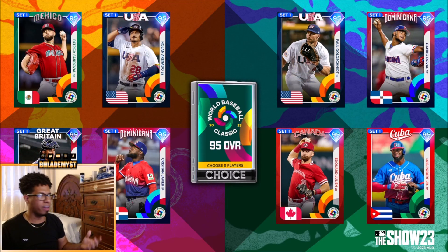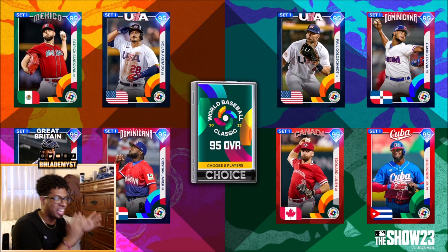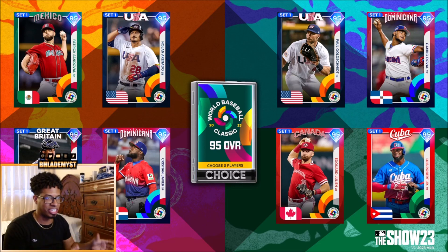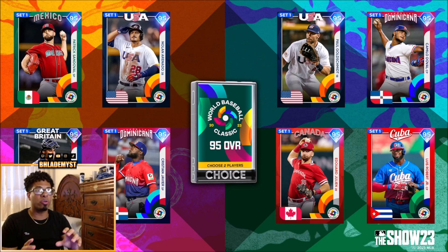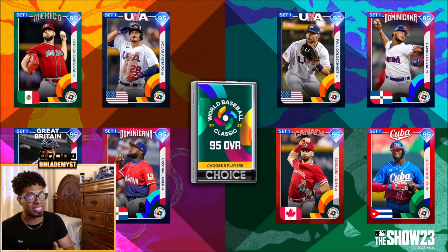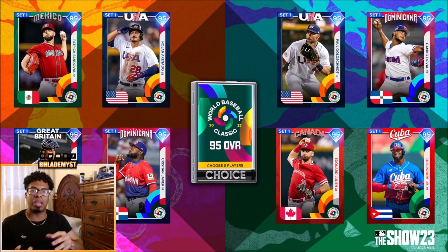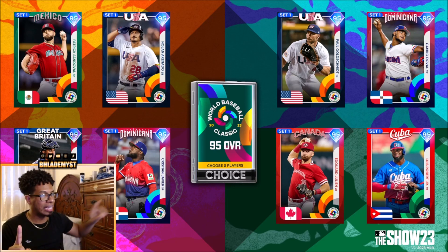If 90 overalls weren't enough, we've got 95 overalls coming on day one as well. I don't believe this pack is included as a pre-order bonus — I think it's going to be inside the World Baseball Classic program, which is likely its own featured program that lets you progress and unlock packs and diamonds. Inside collections, each card usually has a series, and the WBC program will most likely have its own series and collection, where collecting every single WBC card could unlock a 99 overall.